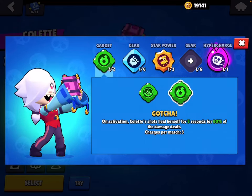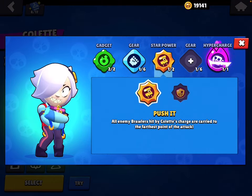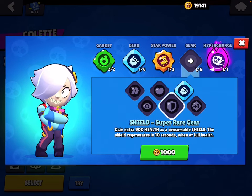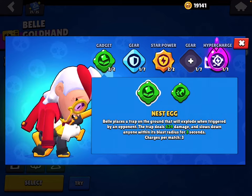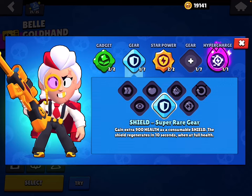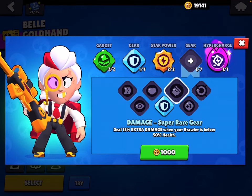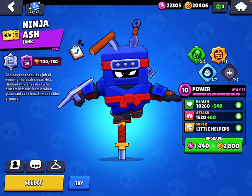Gotcha is the better gadget. Use Damage gear. I use Push It, and you probably want to use Shield gear. Can't Run But Can't Hide — Nest Egg is definitely the better gadget. Use Shield gear, Positive Feedback, and either Damage gear or Reload Speed gear.